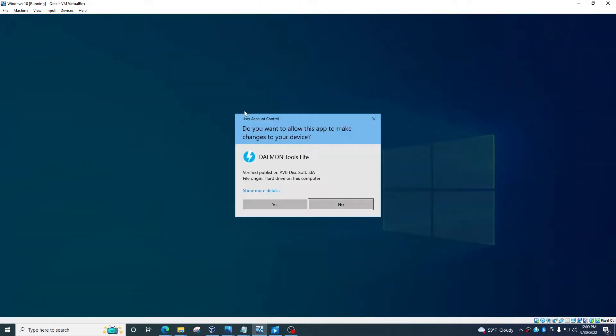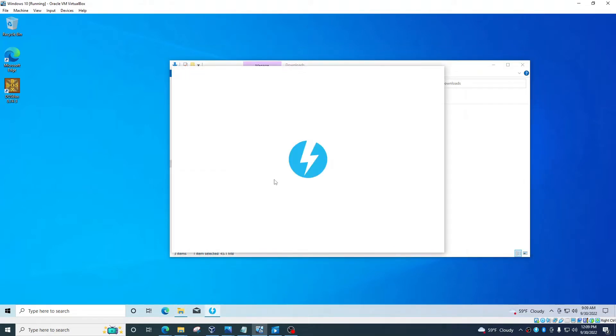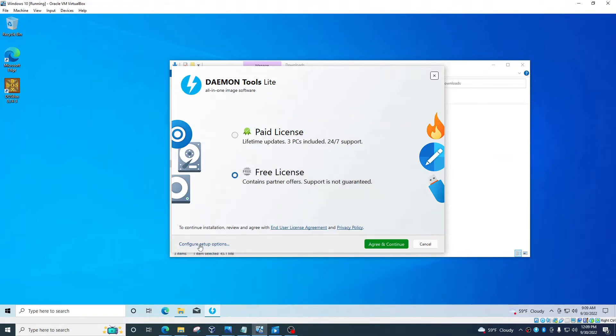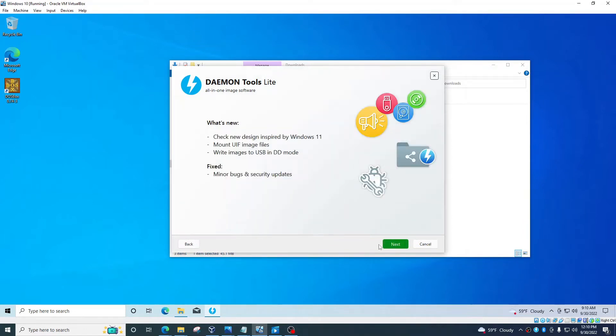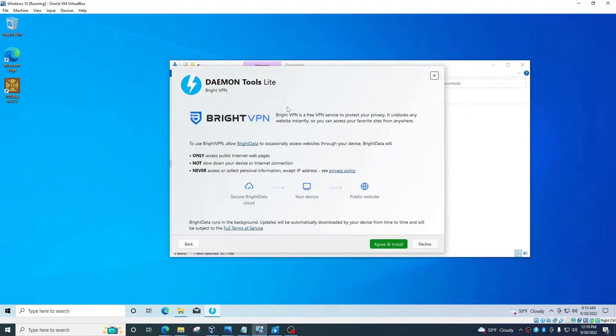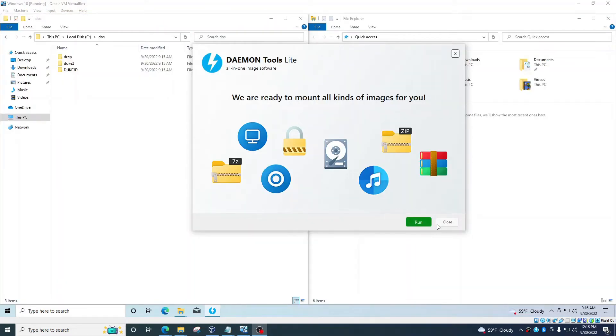For Daemon Tools, click Yes — it's going to give you some options and you need an internet connection because it actually downloads the installer. Press 'Free License,' then 'Configure Setup.' You don't want to allow anonymous data, so uncheck that. I uncheck all boxes except for BIN/CUE files, which are the only ones we really need. Click 'Agree and Continue,' then Next. Make sure to decline BrightVPN — it's adware you don't want. It will then install. Once Daemon Tools Lite has finished installing, close it.